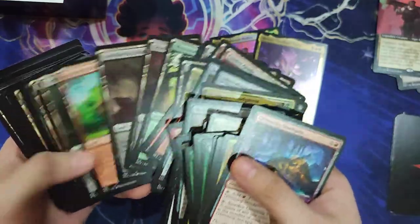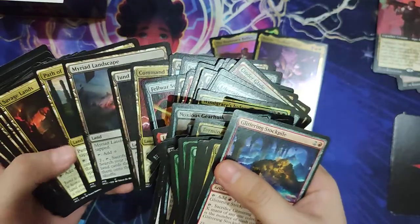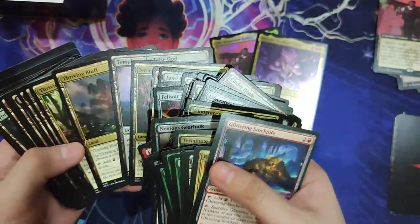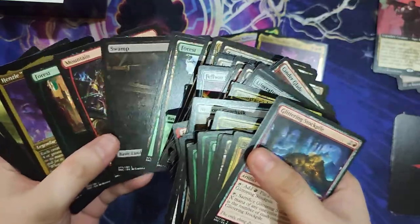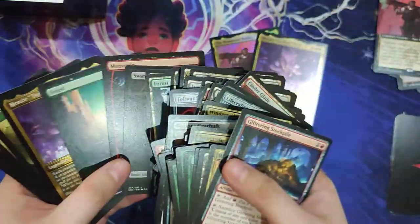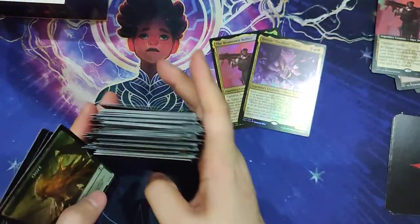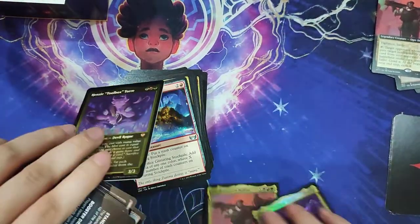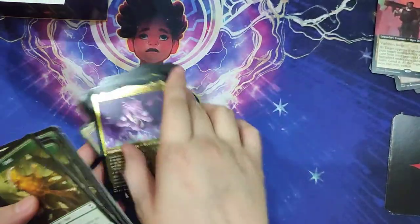So a mixture of different lands: Field of the Dead, Sol Ring, Command Tower, Jund Panorama, Savage Lands, your Thriving Lands, Basic Lands, and then one of each of the Extended Art Lands from the Streets of New Capenna main set. And then the Etched version of Henzie Toolbox Torre, and of course some of the double-sided tokens that you can use while playing this deck.